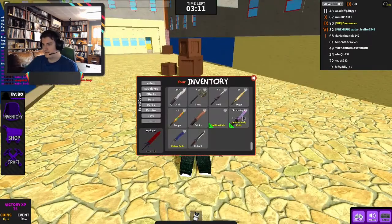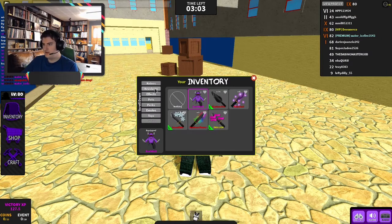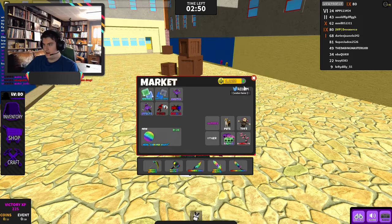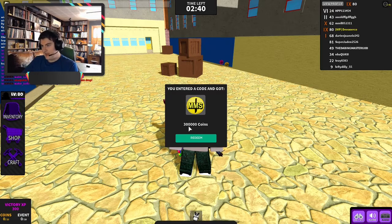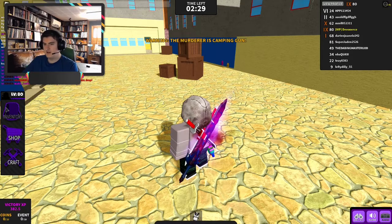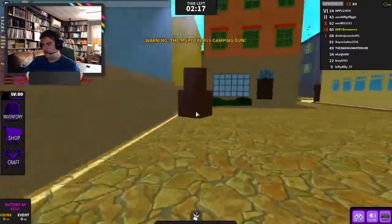I don't really know what Eastays is — is it in here? Is it in toys? Emotes? I don't even know what that was. But the other code — Everlasting — redeem. And it's 300,000. How many do we need left? I don't know what this means. Why do you keep giving me stuff that I don't know what it is? I can't find it, it's nowhere. Oh, murderous camping gun. That's fine.